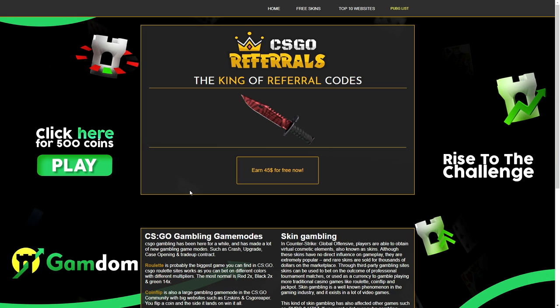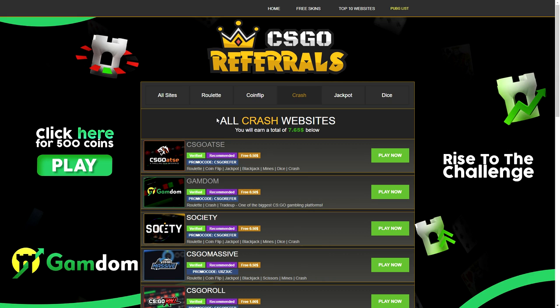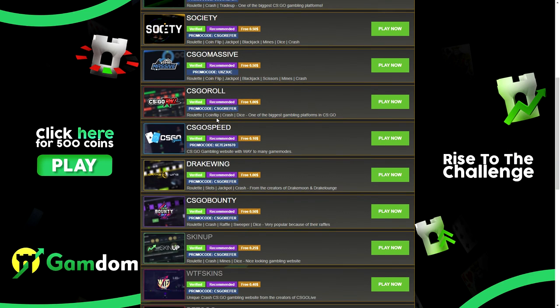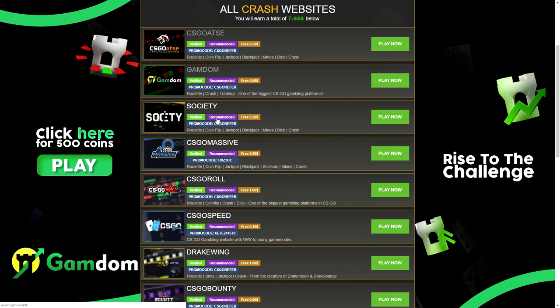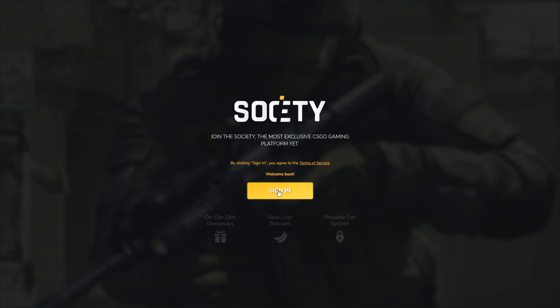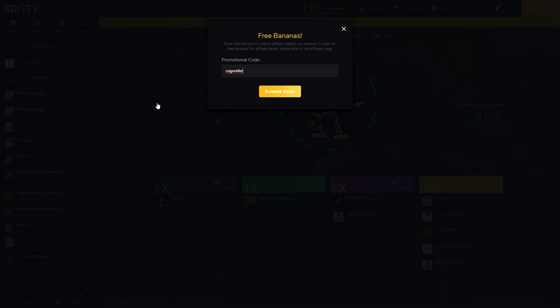If you want to use this site, just go on it and click on 'free skins.' I can look for coin flip sites, but I'll go for crash sites. We have CSGO, Etsy, Ganon, Society, and CSGO Massive. I've used a code on basically every site. Anyway, we're going to try it out on society.gg. I'm just going to click 'play now,' and I see that the promo code is csgorefrails. I'm going to copy the text — control C — click play now, and it moves me to society.gg. I'm going to sign in through Steam, and it already tells me that the code is csgorefrails. I didn't have to do anything.